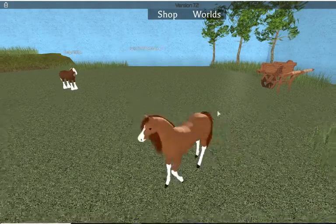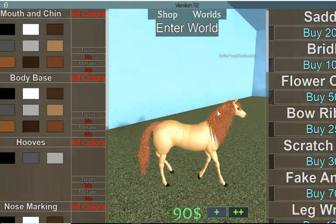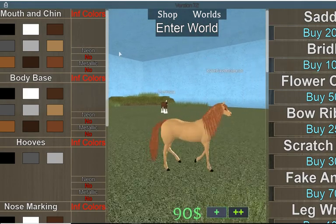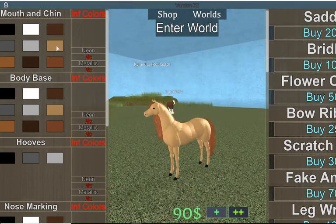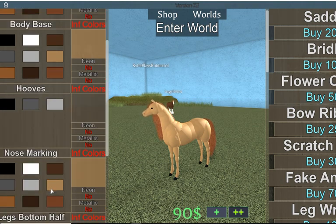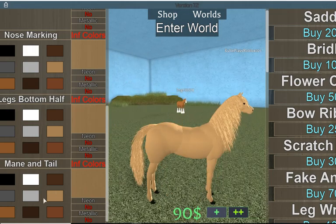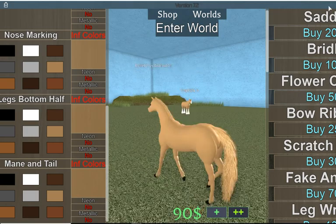This is the first video I've recorded today. You're gonna want to choose the Arabian horse. First you basically want to choose this color right here — this is the color that is closest to Rapidash.